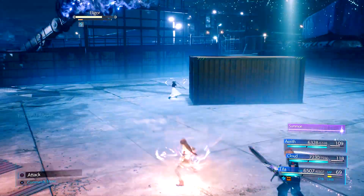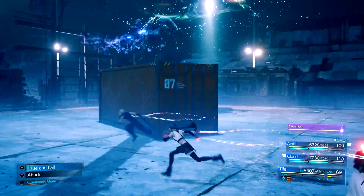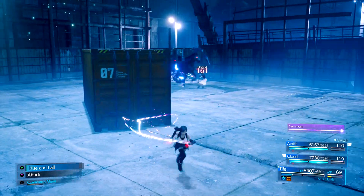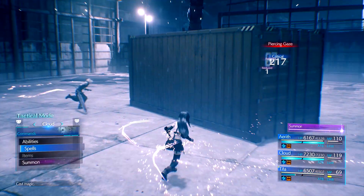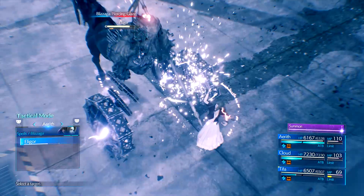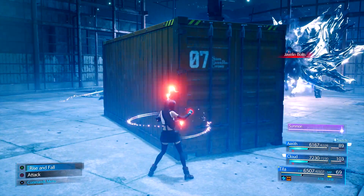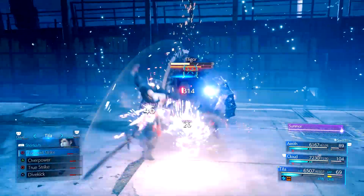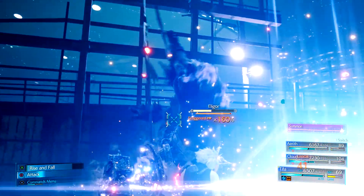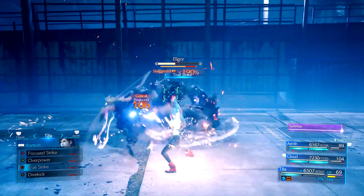Now Eligor will return to the ground and run around in circles a few times. Right here, you want to try to stay controlling Tifa and position yourself behind the shipping container. Once he starts launching the Gaze attack, use the Command Menu to cast Blazaga with both Aerith and Cloud. Once those land and hit, he should be pressured, and now you can Focus Strike with Tifa to stagger him and then True Strike two times again or just deal enough damage. Save your Chi Levels here — do not use your Triangle attacks. These are going to be very important in the next phase. Blazaga as a spell probably deals the most stagger bar increases in the game, and especially since he is weak to it, it is ridiculous how much this affects him.